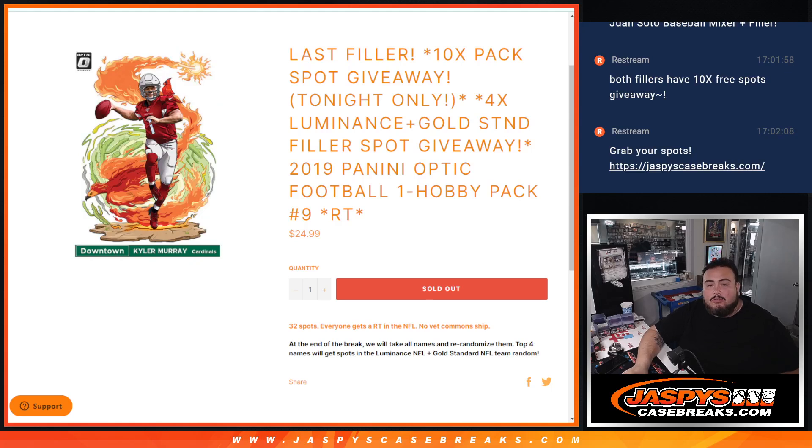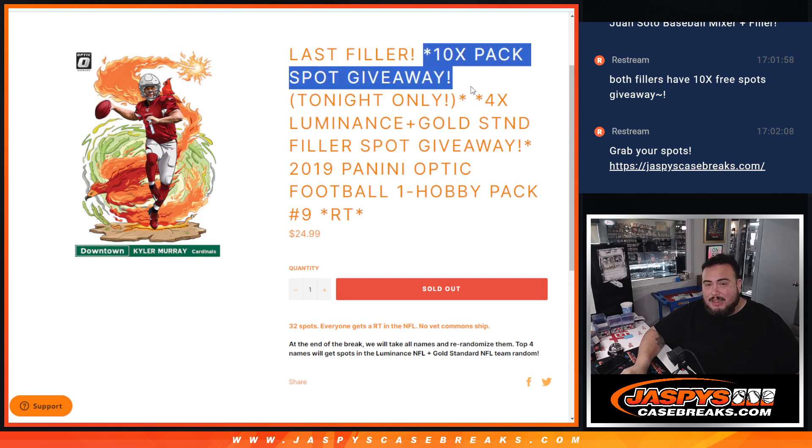What is up everybody, Jason here with Jaspies. We just sold out this last filler here guys, giving away the last four spots in the Luminance Gold Standard Football Team Random Filler with this 2019 Optic Football One Pack Break, Random Teams Number 9 Filler. So the way this works guys is first, instead of selling 32 spots, we're giving away 10 in the pack filler.